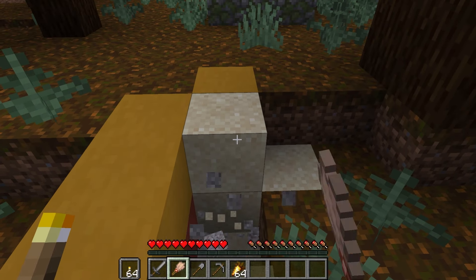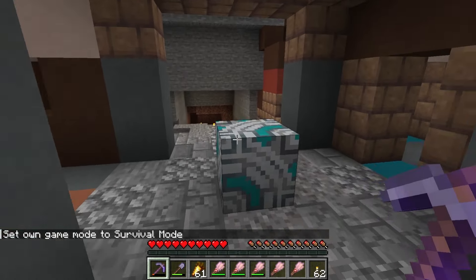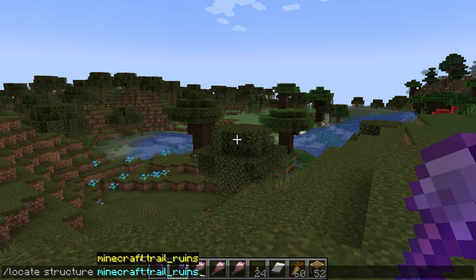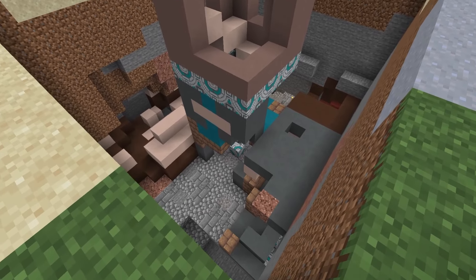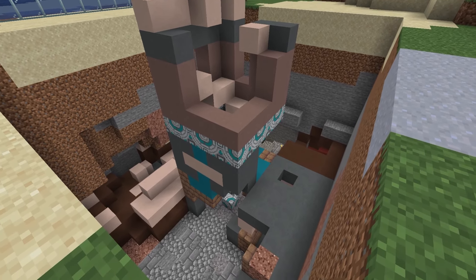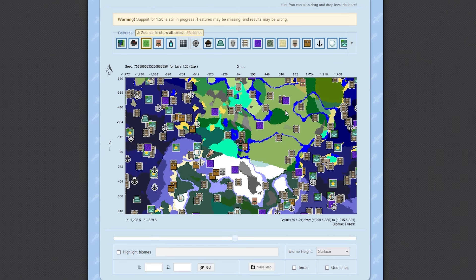The part of the Trail Ruins seen on the surface is the tip of the tower. If you are having a hard time finding the Trail Ruins, you can use the command /locate structure trail_ruins and this will give you the coordinates to the nearest Trail Ruins. If you want to see all the Trail Ruins in the world, you can go to chunkbase.com.